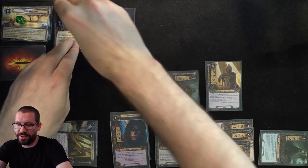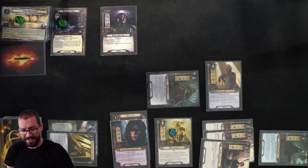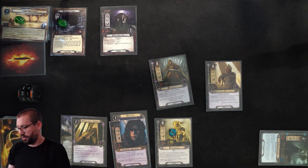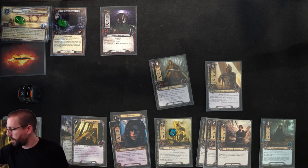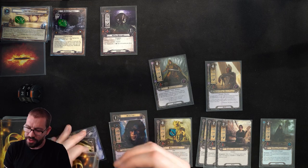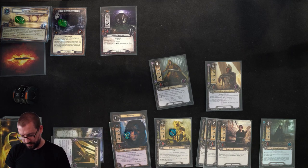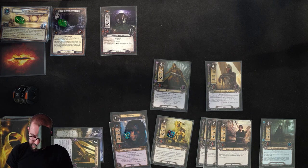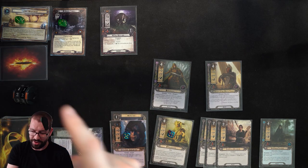I'll travel to Goblin Tunnels to give myself an extra buffer. That's all the Secrecy I'm going to get, probably forever, as far as this quest is concerned. 21 threat coming out of the Refresh phase. Draw a card for the round, generate 5 resources. 22 threat thanks to Grey Wanderer. Extra Faramir is good to see; Treebeard can definitely do some work. I have extras of both my critical allies in hand, so that treachery I know is coming is not a big deal.